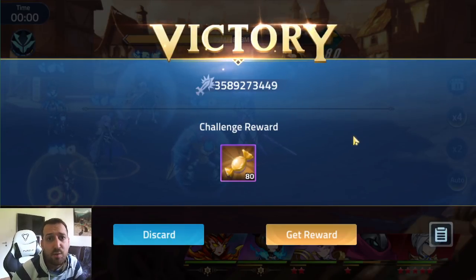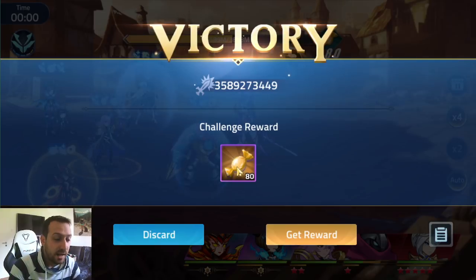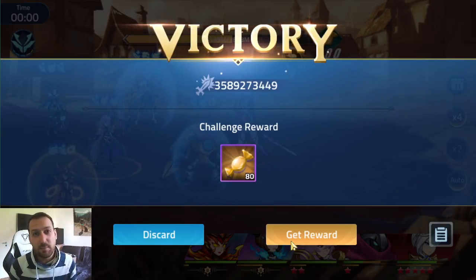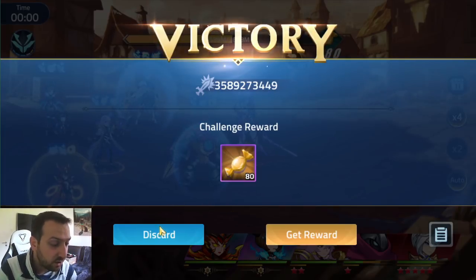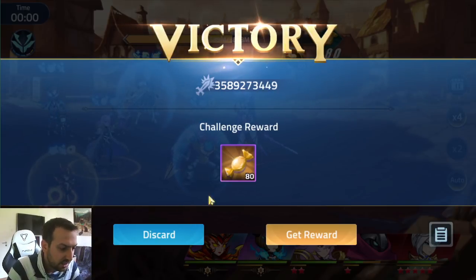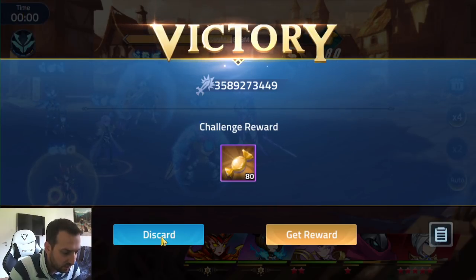Hey guys, what is up, Asic here with another Mobile Legends video. For today's video, we're gonna show you the best possible lineup for the Demonized Medis. You can see we have 80 candies — I'm not gonna get the reward since I want to show you everything: the artifacts, the equipment, the heroes, the stars. We have 3.6 billion damage overall, and you can see pretty nice damage output from Sylvana.